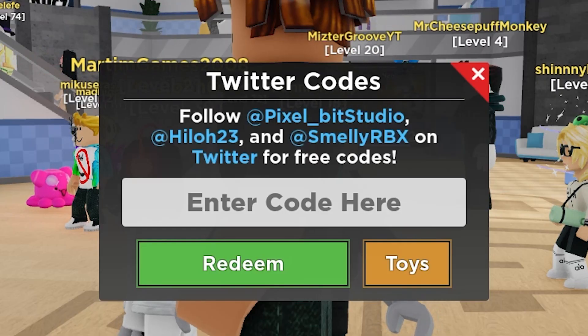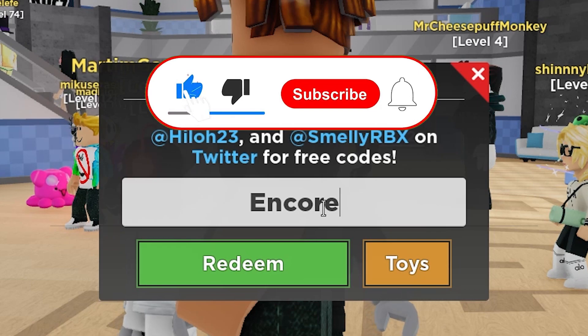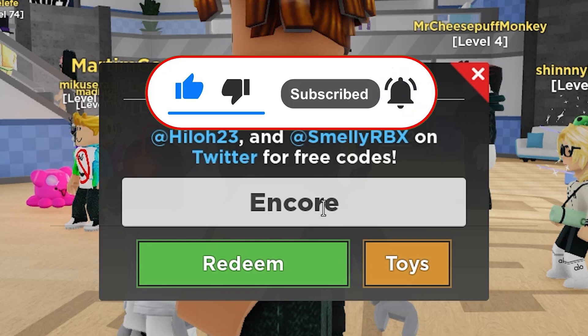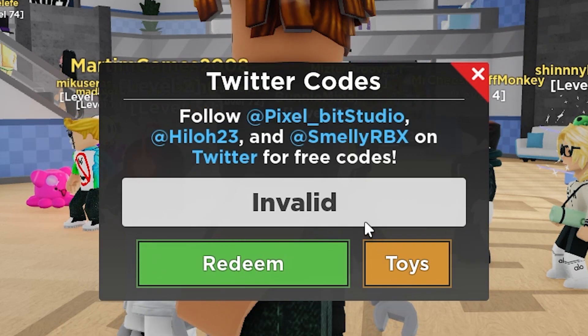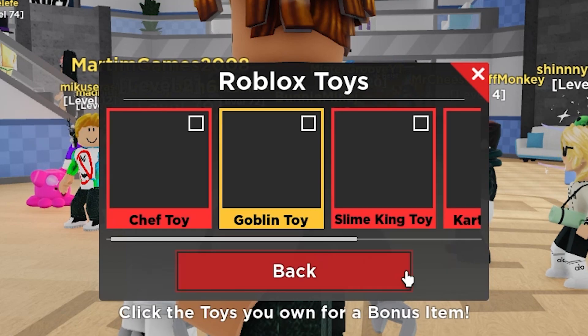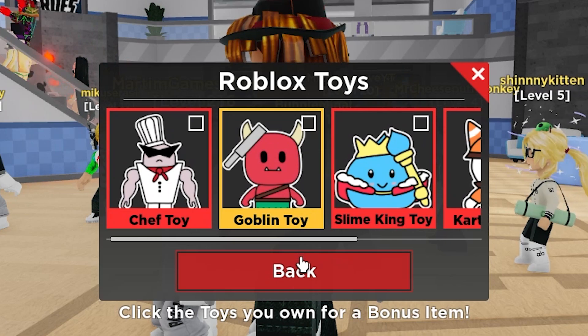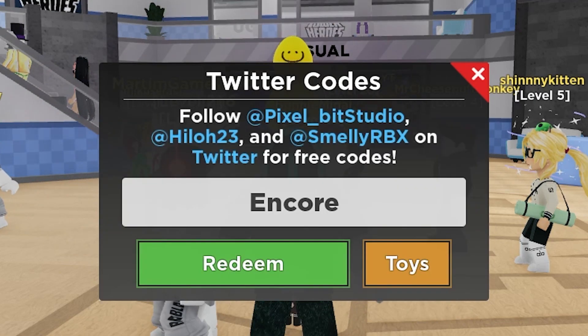These codes are going to be random, so let's start. The first one is called 'encore,' which gives you some stickers and characters — well, I think these are actually towers. Let me just redeem it. Click toys for a bonus item. Type in 'encore' — it should give you stickers and characters.